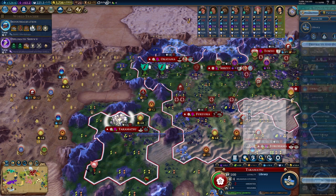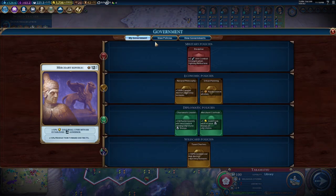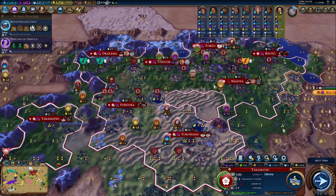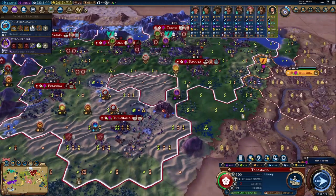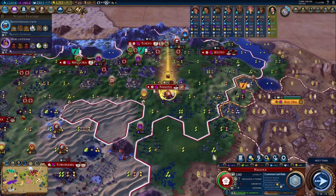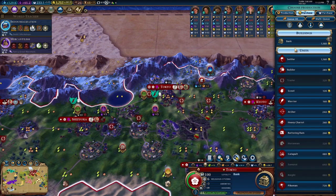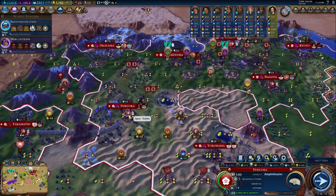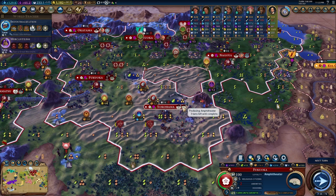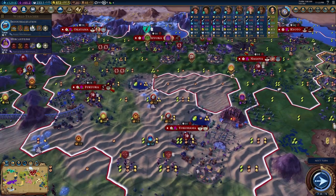I think focusing on a library might be more beneficial, so let's get that going first. I want to wait one more turn until we can get the builder cards and then start buying builders around the infrastructure we need. Now we're at the point where investing in builders is key — let's buy a builder here, a builder there, and next turn buy another one. These will all be five-charge builders, so that's going to be very good.